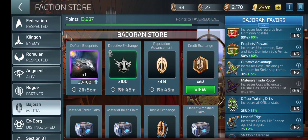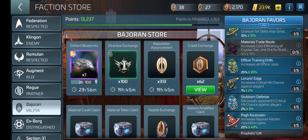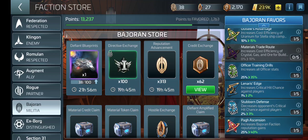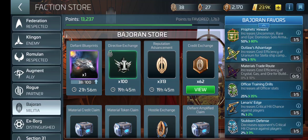I just died. And this one increases Bajoran Faction Reputation — that right there is the Pog Ascension. I'm only at level one. Your Stubborn Defense increases the opponent's Critical chance — that's one I went for, and I shouldn't have.